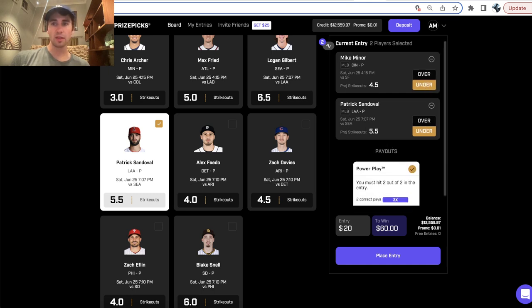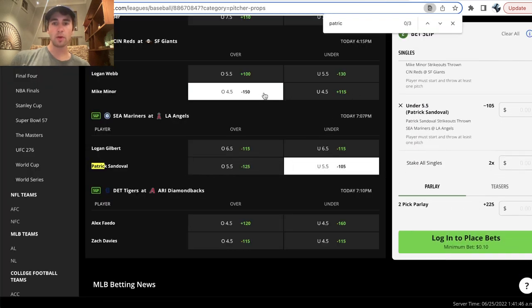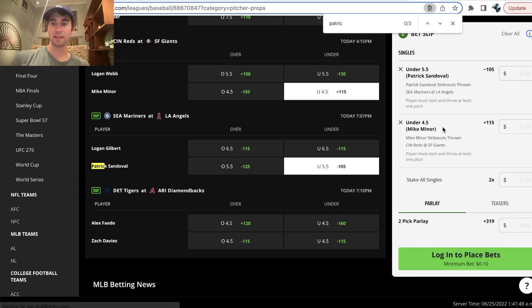Now if we switched both to unders, we'd still be getting $20 to win $60 on PrizePicks, but on DraftKings we would now be getting significantly better odds at plus 3.19, which means DraftKings and the sportsbooks think the unders are much less likely to hit.